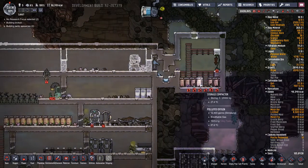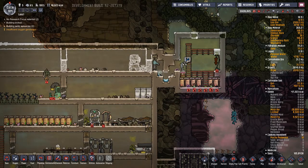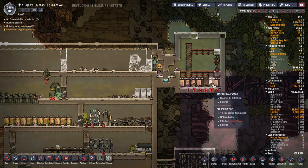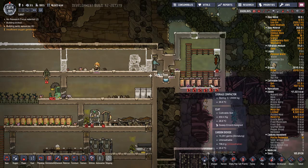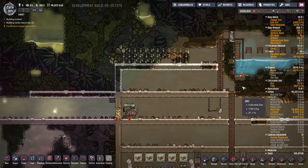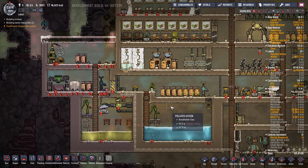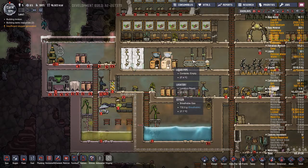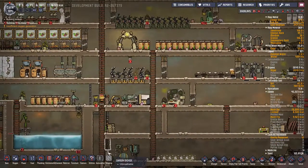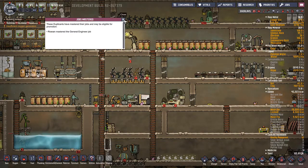This is just swept up. I believe I also need to get polluted water into here - I think that's what gives us our extra polluted oxygen above. They'll get there, can't rush these things. Pump's not working, we've got plenty of water down here, it's not a big issue. Have a nice shower, well done. Someone just mastered the job - Rowan has mastered the general engineer job.